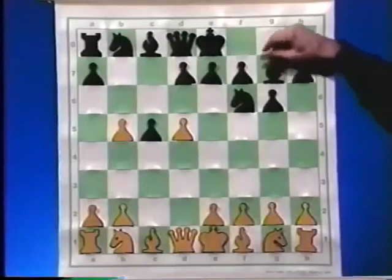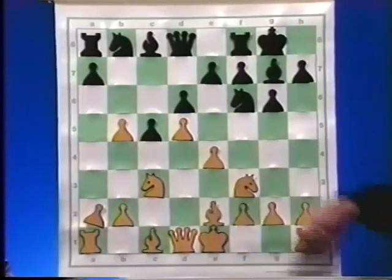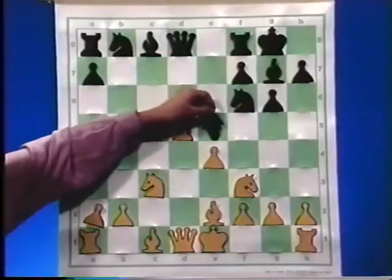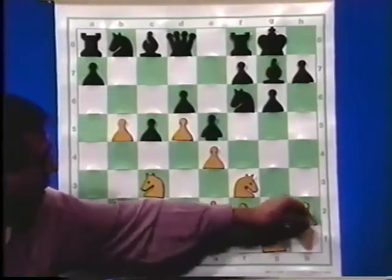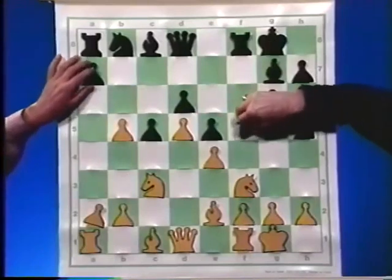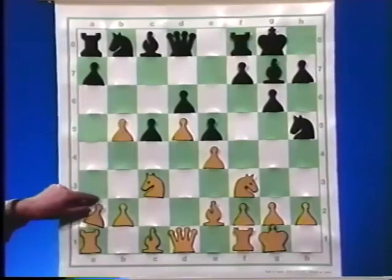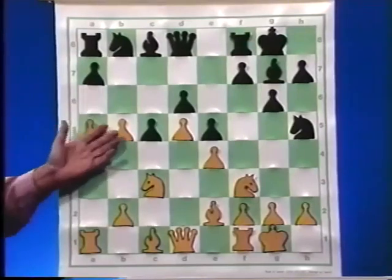White has an extra pawn, but it's very difficult for White to create a passed pawn — even with a4, a5. In Play the Benko Gambit Volume 1 with GM Lev Albert, three-time US Champion, we discussed concepts and practice: various strategical and positional ideas, ways that Black could get counterplay and compensation for the pawn. Now, in Volume 2, Lev will help us design a complete opening repertoire, providing all the key variations you need to know to play the Benko Gambit.